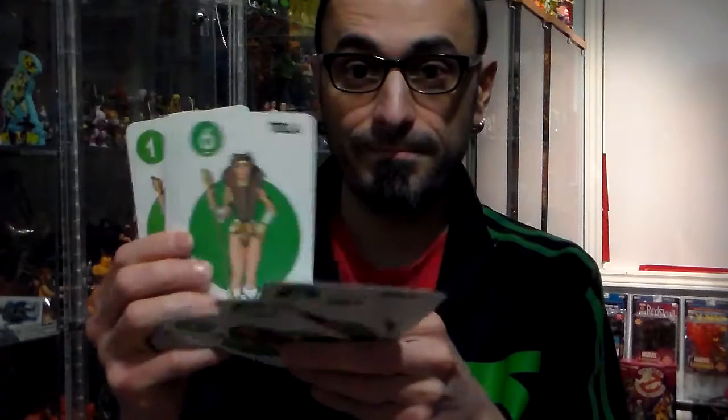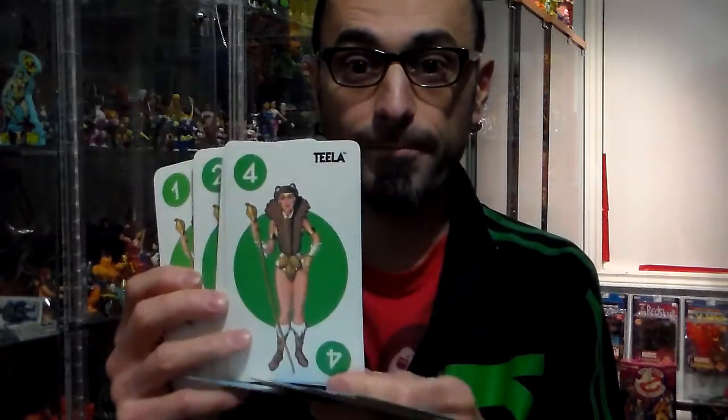Green — you get Teela. Again, one to ten numbered cards. Very beautiful picture of Teela. It says Mattel Incorporated 1983 on the opposite side.